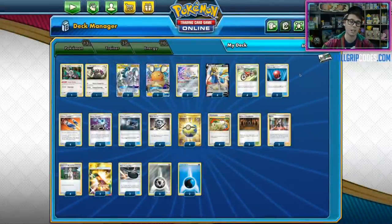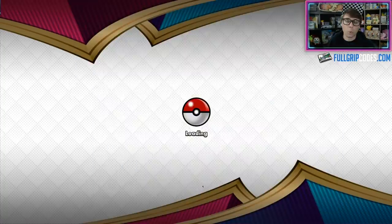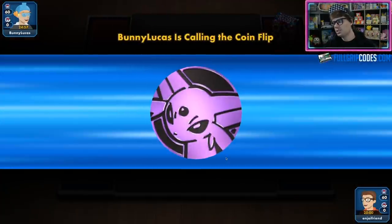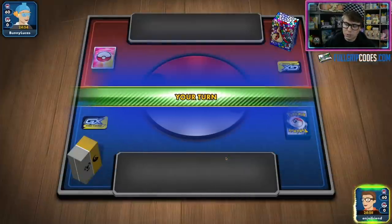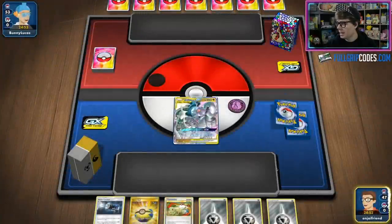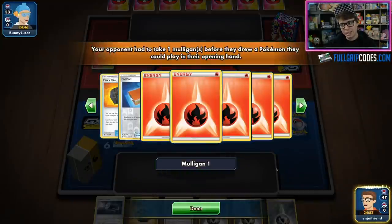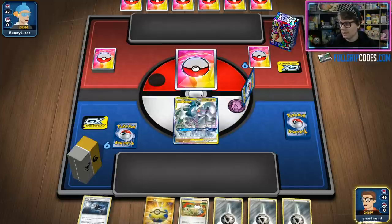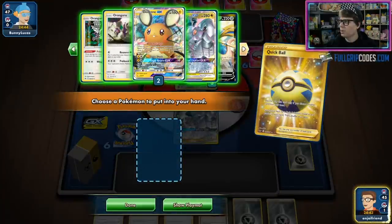One of my favorite things about this list is that you can compete with decks that should on paper be bad matchups, like Baby Blacephalon. You can disrupt that deck enough with Marnie, use Altered Creation GX, and take a couple of key knockouts to win. Against Malamar, which can use Mimikyu's Copycat and Clear Vision GX to negate your Altered Creation GX, you can still win with a quick and efficient Zacian V Brave Blade.